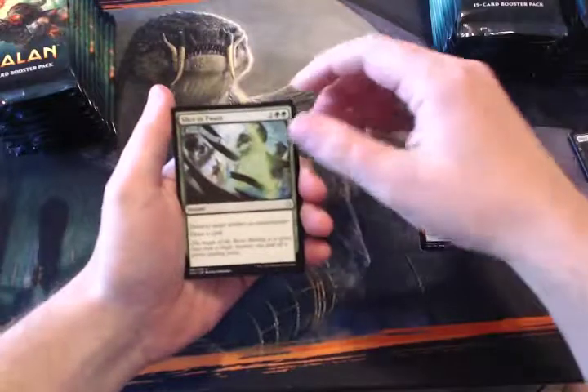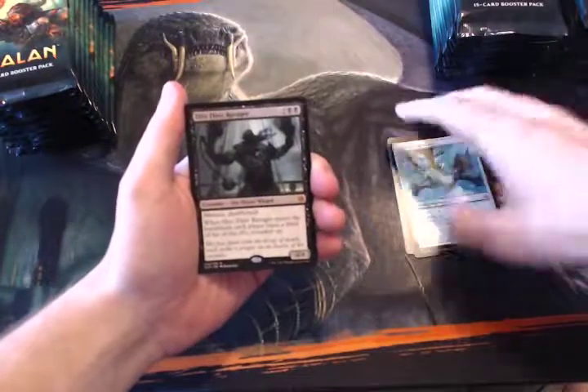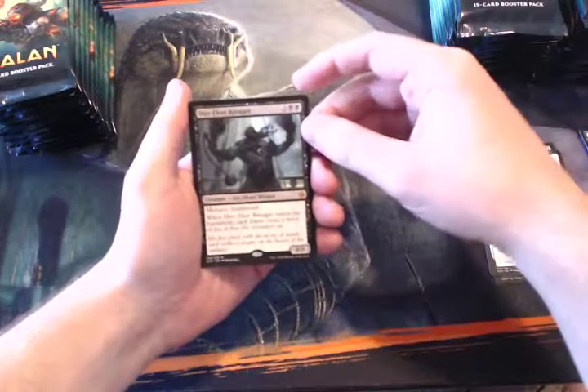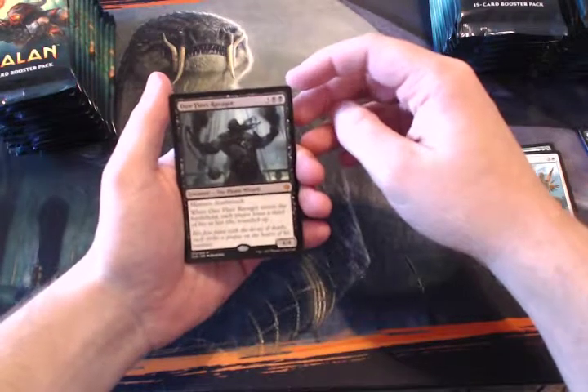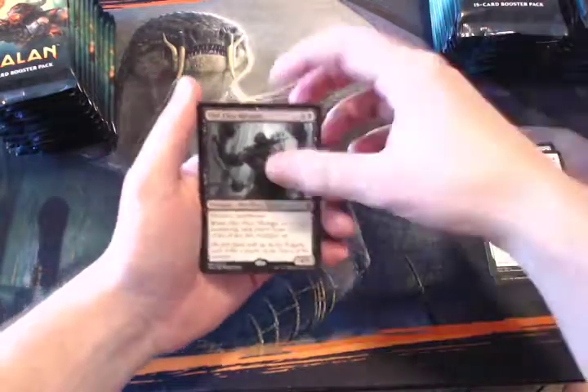First pack: Dinosaur Stampede, Slice and Twain, Imperial Aerosaur, and starting off with a Mythic — Dire Fleet Ravager. Three and two Black, Menace, Deathtouch, 4/4. When it enters the battlefield each player loses a third of his or her life, rounded up. Super powerful card.